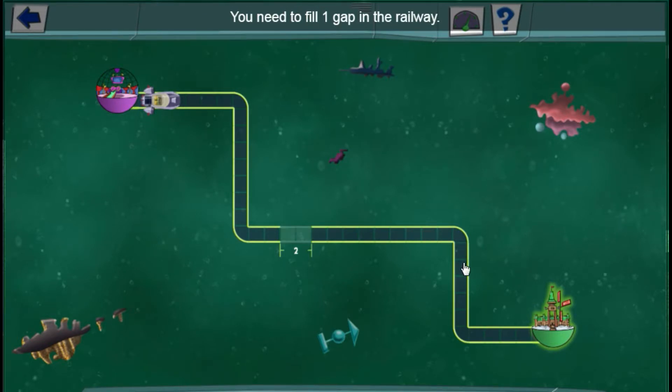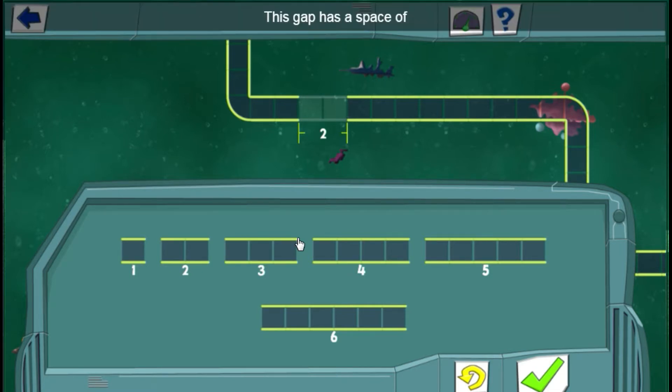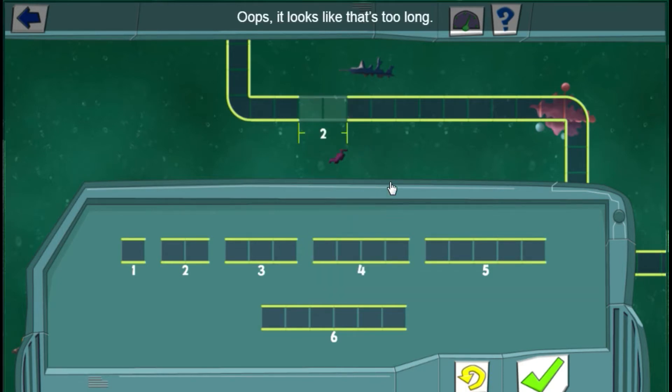You need to fill one gap in the railway. Find the track piece that fits. This gap has a space of three. Oops, it looks like that's too long. Let's try another drag piece. It looks like that's too long. Let's try two.